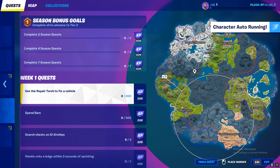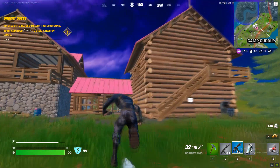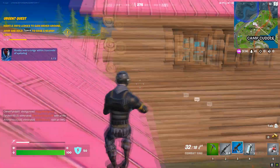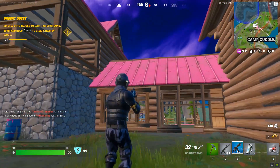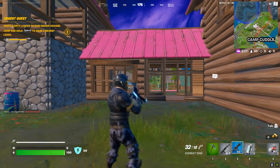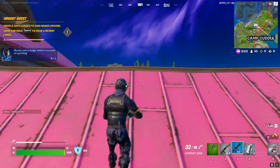So now we're gonna try this challenge — complete the mantling boot camp. If you see these kind of things, just sprint and then spam the spacebar. That's it, that's the whole challenge.